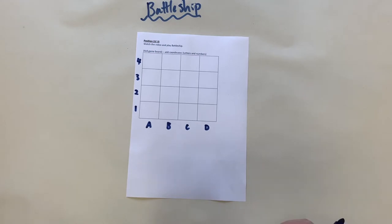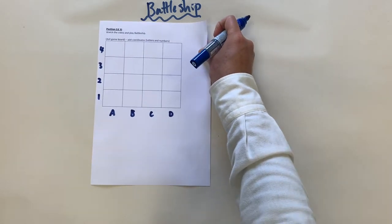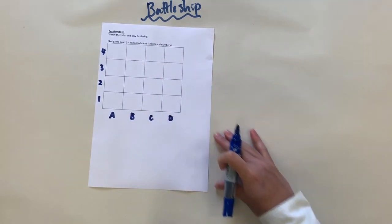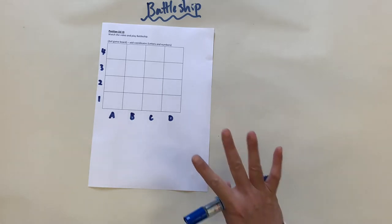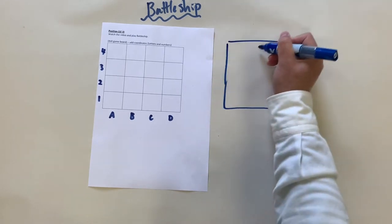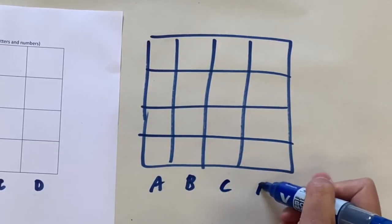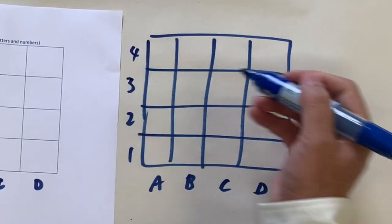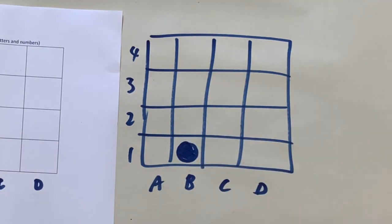Are you ready? Now this is going to be your job — to place battleships on the gaming board. What I'm going to do is guess where they are. You are allowed to put four battleships. What you're going to do is on your grid map draw a circle indicating where your battleship is.